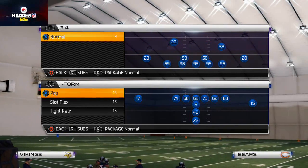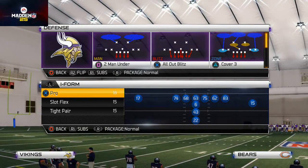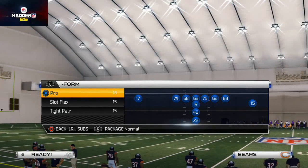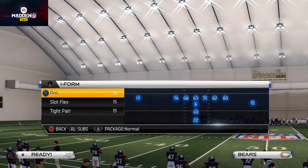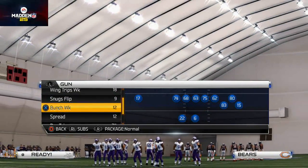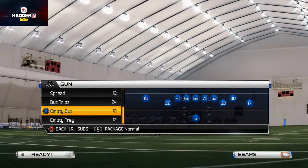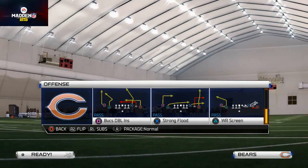You can do this out of any play, but the play we're going to be utilizing to show this is the Dime Normal 2-Man Under. We're going to show you a formation that has a tight end, and we're going to use a shotgun empty tray with the play Verticals Wide Shake.